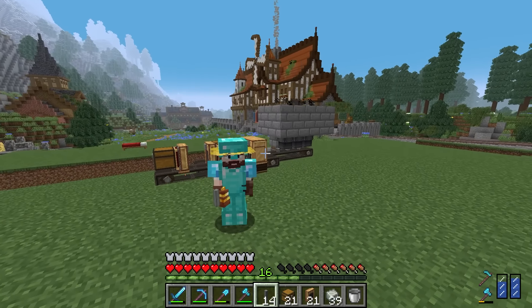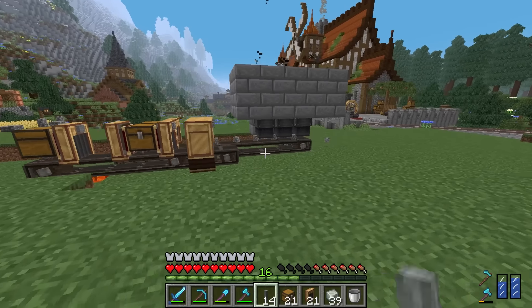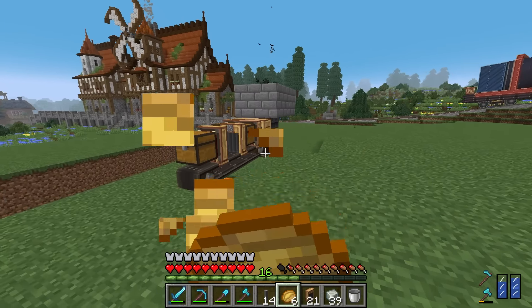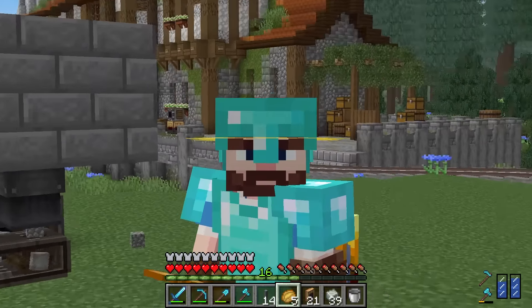With the cobblestone machine done, it's time to move onto something a lot more complicated. The next machine is going to make gravel, sand, and glass. If I struggled with the cobblestone setup, I'm definitely going to struggle with this one — so let's kick it into a timelapse.